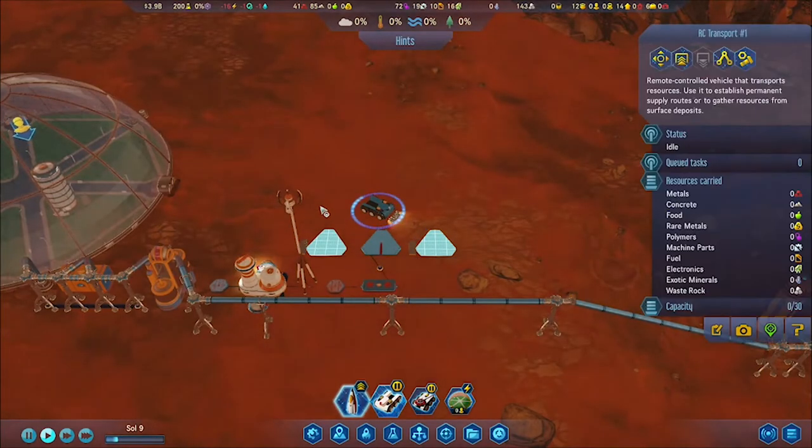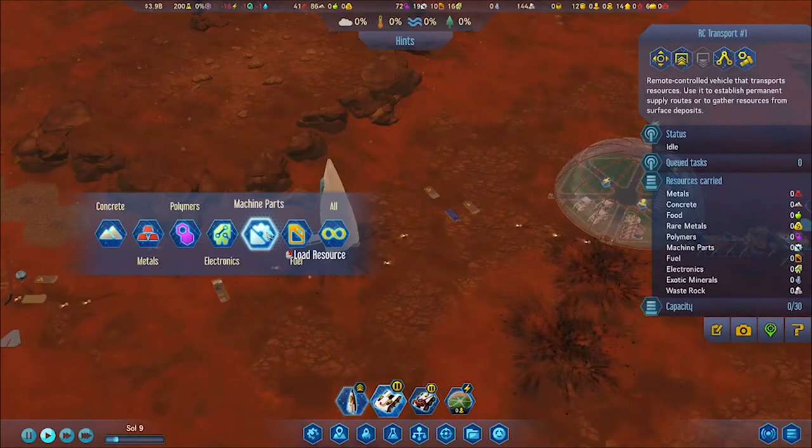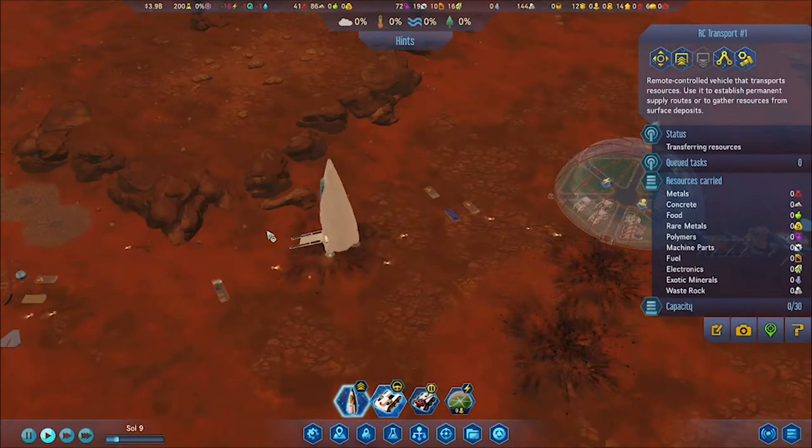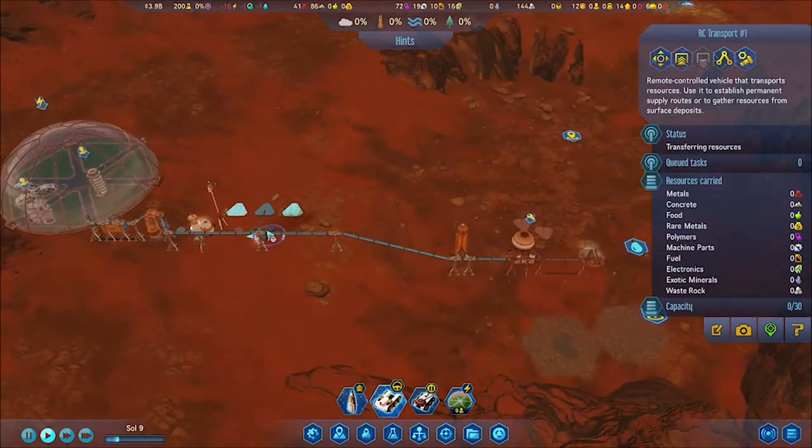Here is one of my games where I think the power was low. This is about my standard setup — three solar panels, wind turbine, and the generator.